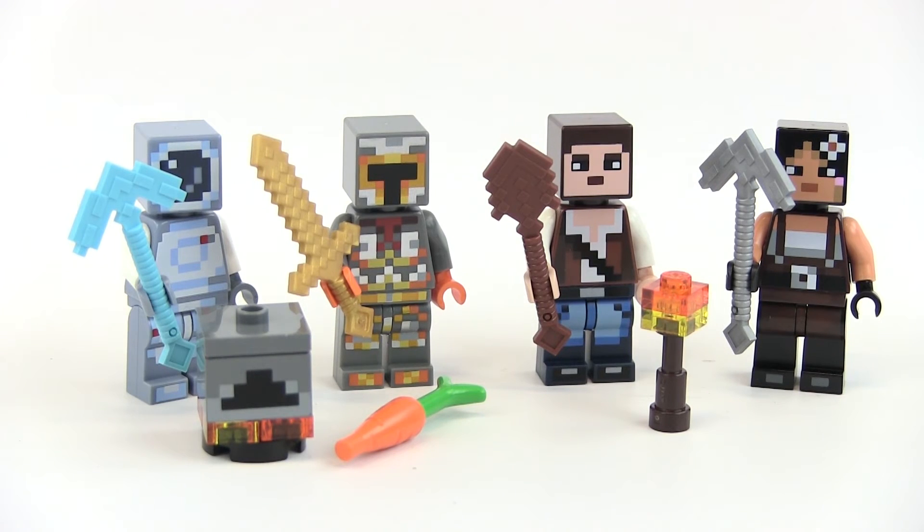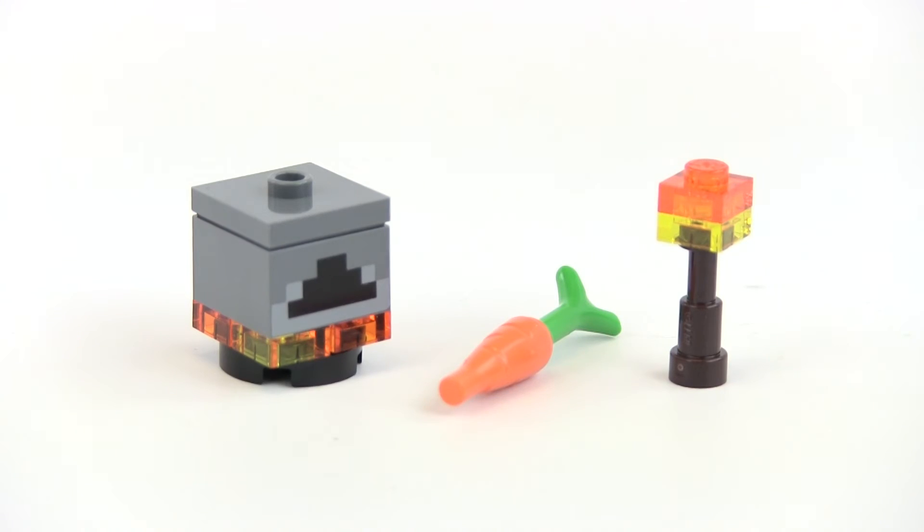Now we look at our next pack. Another four figures and some really fun ones in this pack as well. Before we get into the actual figures, I just want to show you the accessories. We get a furnace, a carrot in the middle, and a torch. The carrot and torch you can put in your minifigures' hands, and getting the furnace adds another fun accessory — like we got with the TNT — to the pack.